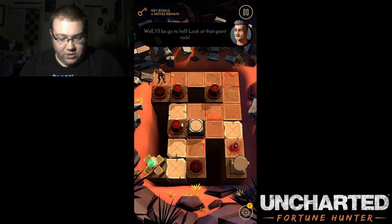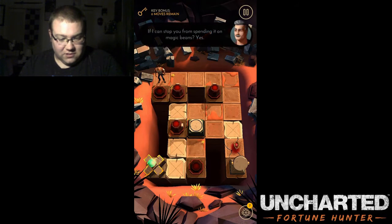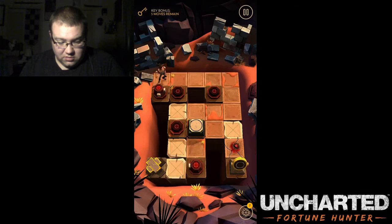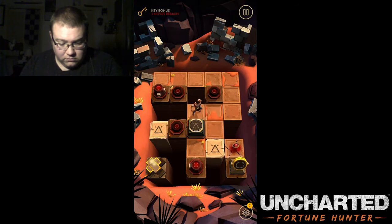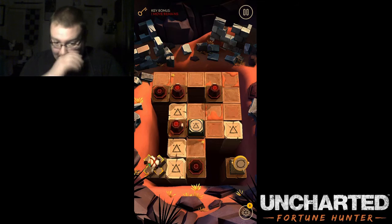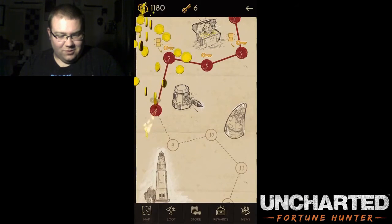All right, level eight. What's with the green? Well, I'll be go to hell — look at that giant rock. I bet that'll make a dent in the debts. I mean, I have some debts too. If you can stop spending it on magic beans, yes. Nice and easy. And that's how it's done, yeah baby. I'm the ultimate treasure master. Woohoo! Oh, that's a ton of gold coins!